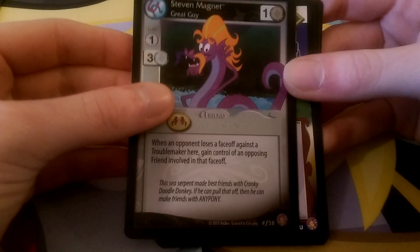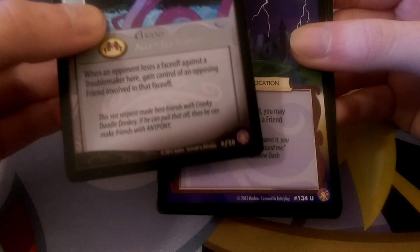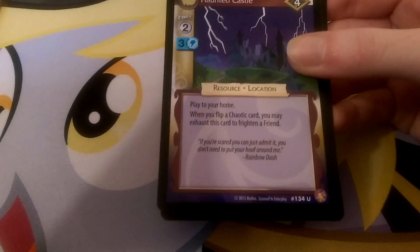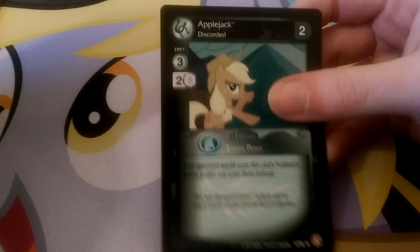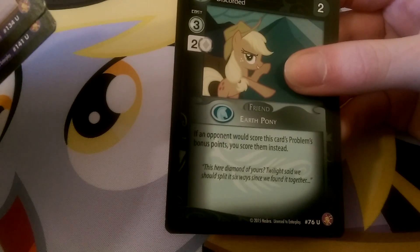Steven Magnet — the dragon, I think? Oh no, actually this is a foil! I just realised, look at it in the corner — it was a wee bit shiny in the camera. Well that's a foil, so we'll stick that up there as well. And the Uncommons: Haunted Castle, Portal to Tartarus. And we have Discorded Applejack — if an opponent would score this card's problem bonus points, you score them instead. So that's quite handy.